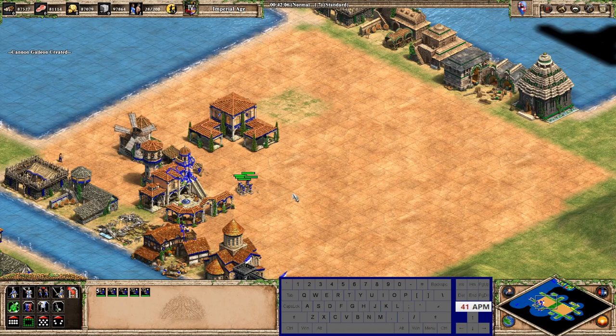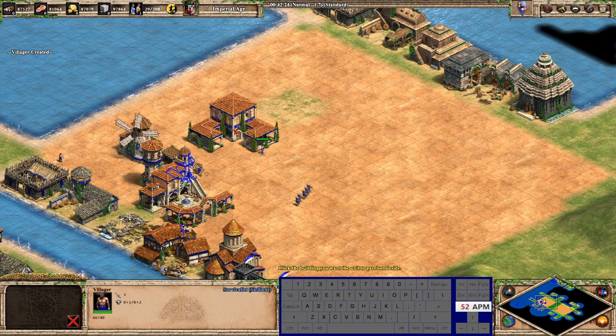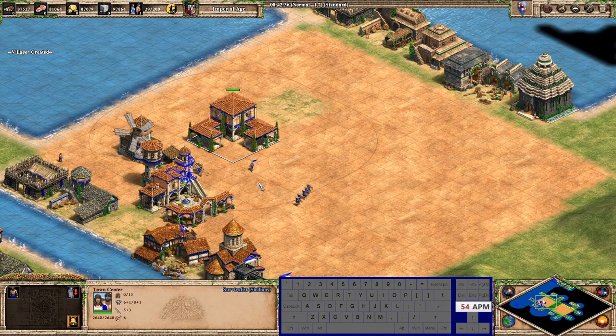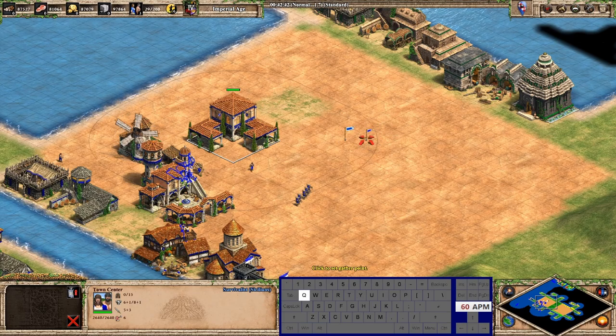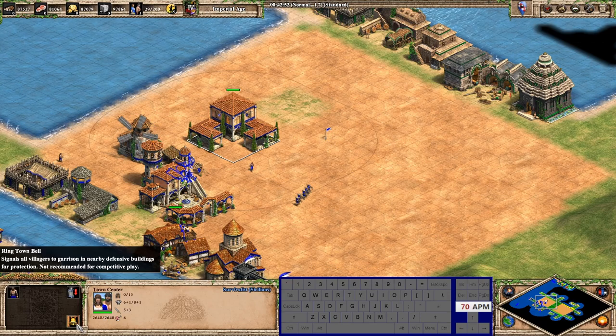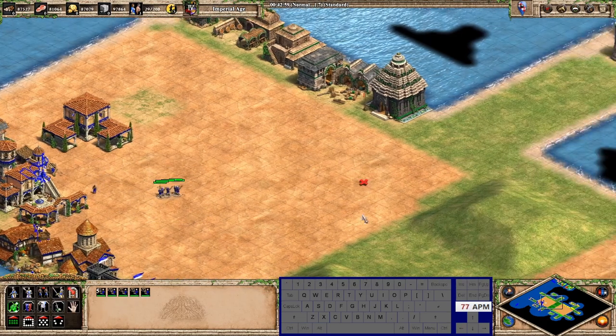That covers all building commands. Now for military unit commands: garrison is E, ungarrison is Z, go back to work is Tab. Set rally point is Q — really useful for bringing in a boar or deer by setting the rally point on them. I don't have a town bell hotkey because you really don't want to accidentally click that.